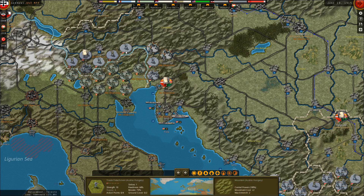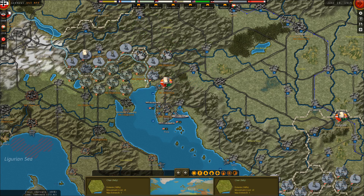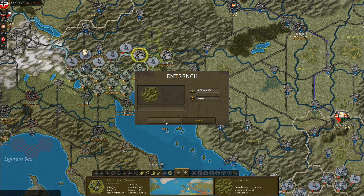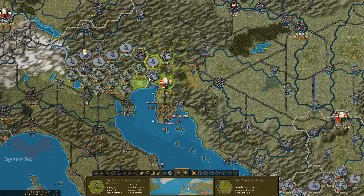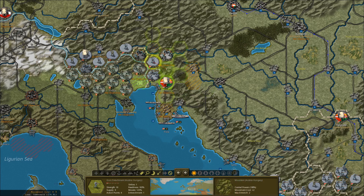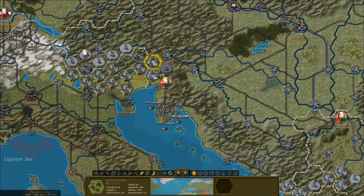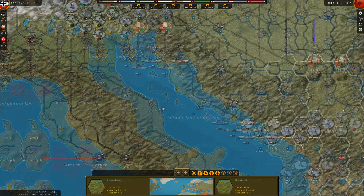We're going to shift these troops here and advance these troops into Italy at Udine. I'll actually attack there. No damage done — alright, so I got a little bit aggressive. We did attack the troops at Udine, but we inflicted some reasonable casualties on them.